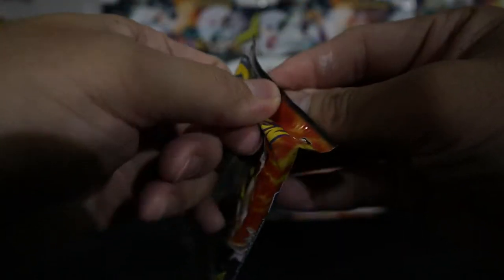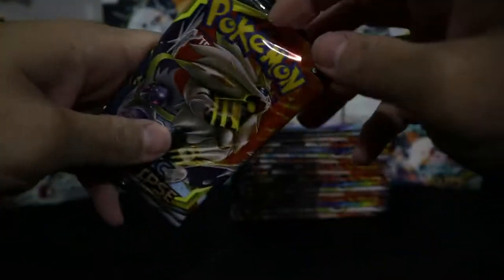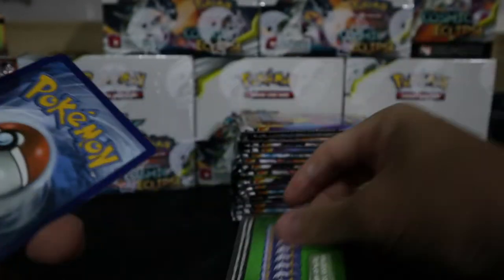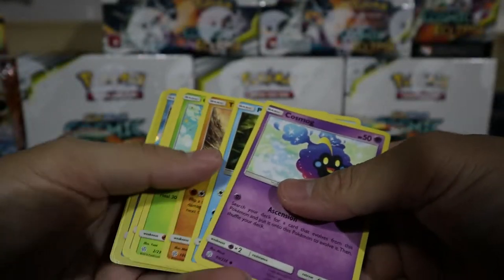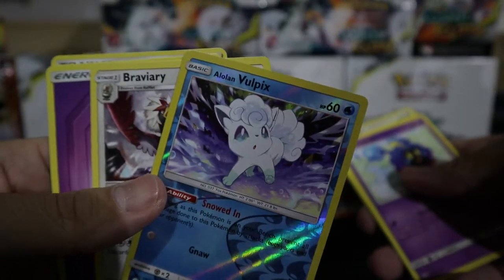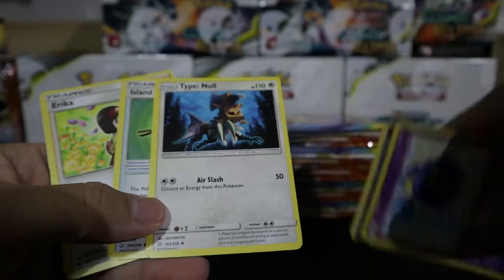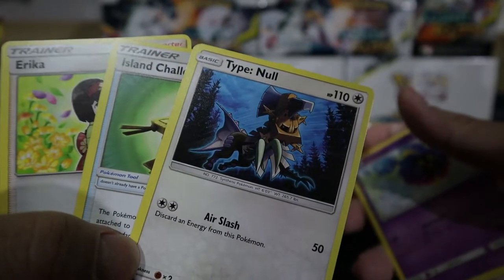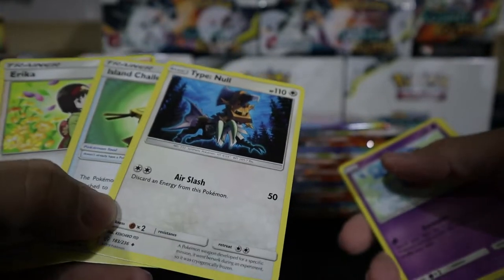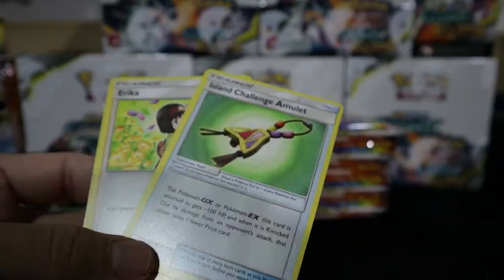First pack on the left — Solgaleo and Lunala pack. Nothing much to share from this one, let's see if we get any character cards. We got an Alolan Vulpix reverse holo. The hype right now — you'll probably be seeing more Silvally GX in play, which could be useful with Island Challenge to keep decks at one prize.